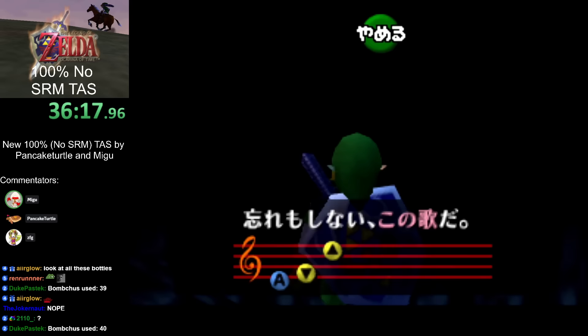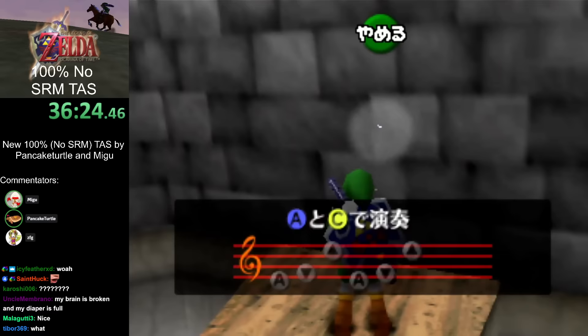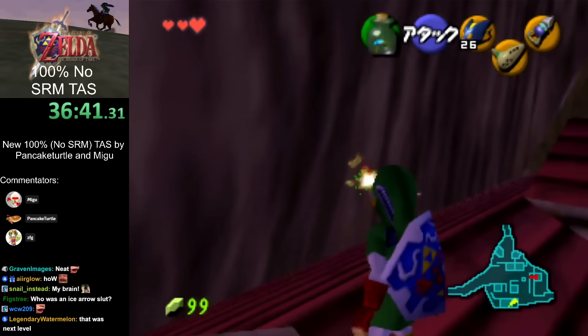Here's a skip for the Song of Storms — this works because you pull out the Ocarina next to the Song of Time block while the upper room is still loaded. They share the same flag for starting the Ocarina cutscene, so you activate both at once. I don't know exactly how it works, but it's whack.